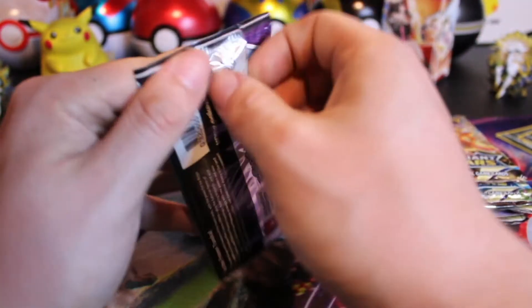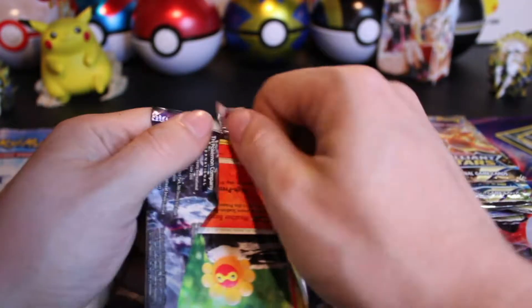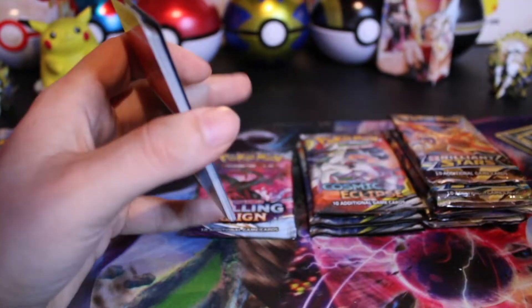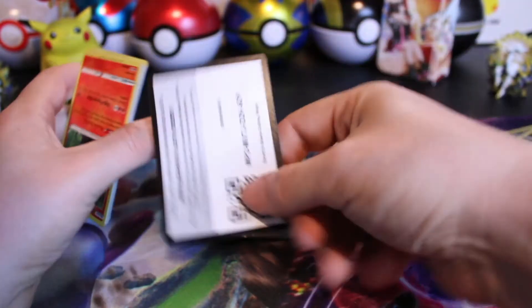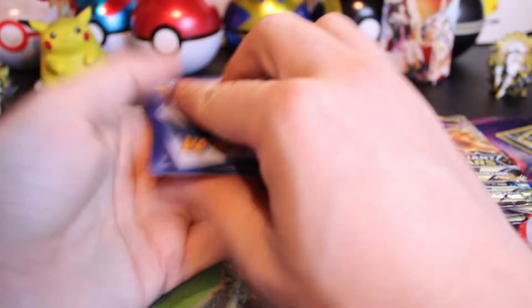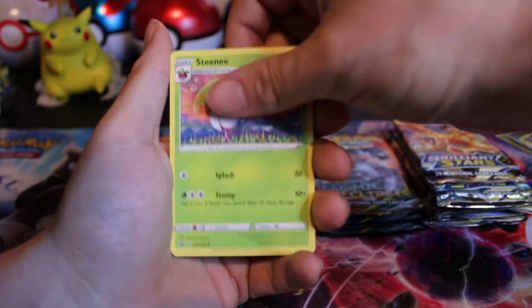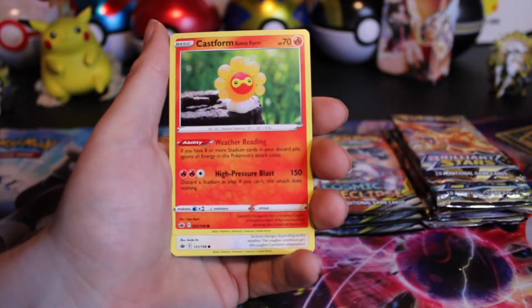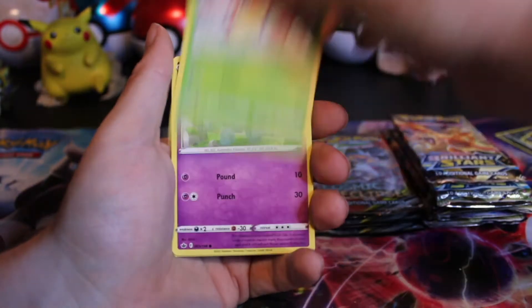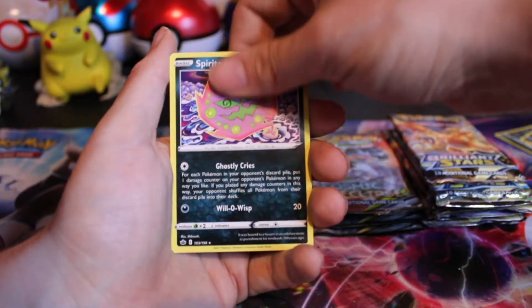Definitely getting the holos today. Maybe we're saving the good cards for Cosmic Eclipse and Brilliant Stars. I feel like there should always be at least one hit in a Collection Box. Chilling Rain did come from the Collection Boxes. Old Cemetery, Sneasler, Castform, Castform again in a different form, Golett, Clobbopus, Cinderace, Cinderace Reverse, and a Spiritomb.